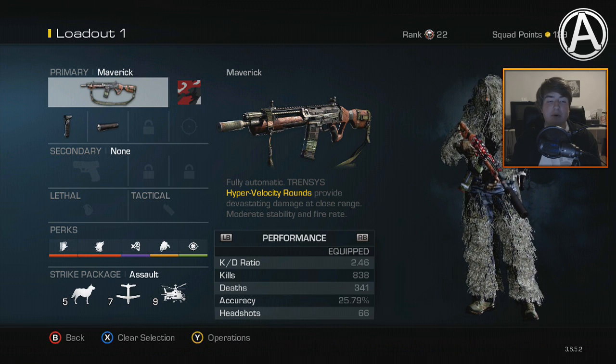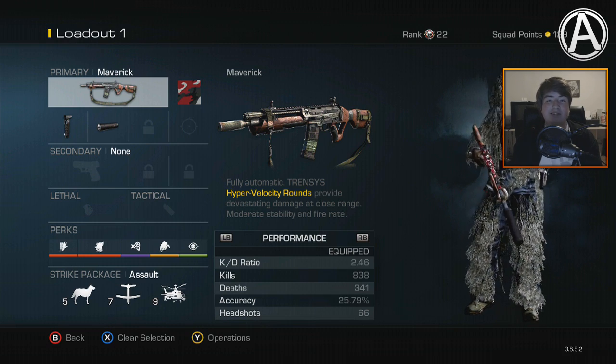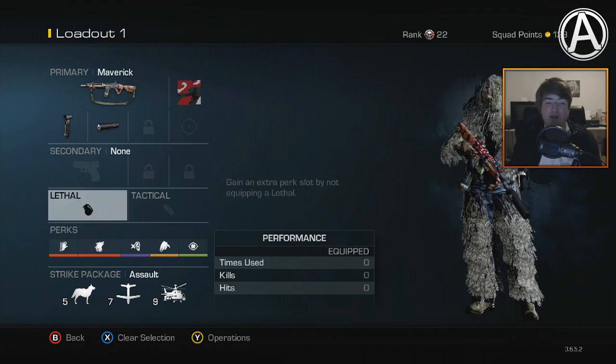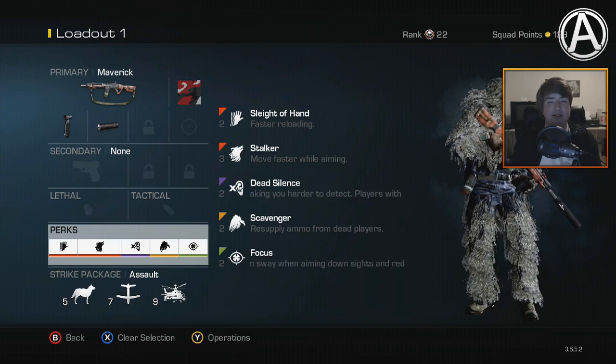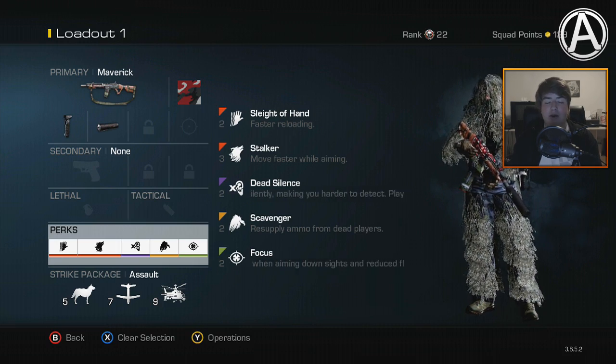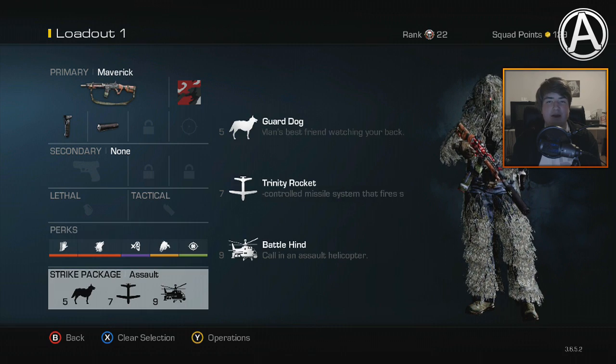The class setup, for those wondering, is shown on the screen at the moment. It's the Maverick with the foregrip and also the suppressor. As always, I'm not using a secondary, lethal or tactical. In terms of perks, I've got Sleight of Hand, Stalker, Dead Silence, Scavenger and Focus. And then for my scorestreaks, I've got the Guard Dog, the Trinity Missile and the Battle Hind. All in all, a pretty simple setup.